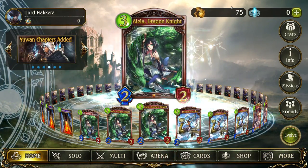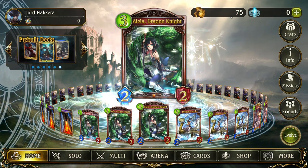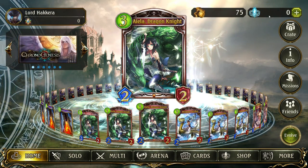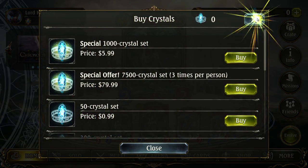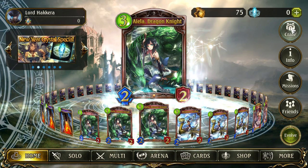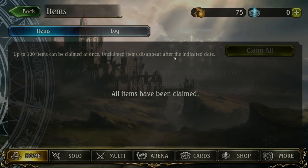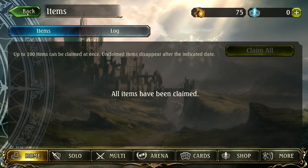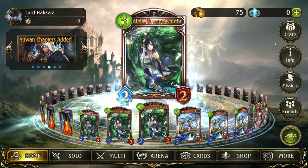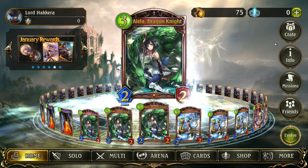In the top right are your currencies. Rupees — or gold as I like to call it — represent the normal currency earned through in-game actions, and crystals represent the premium currency you can buy with real money; the plus button is a shortcut to the crystal shop. The crate is where you collect rewards from in-game actions, promotions, and free giveaways. This should be your first stop after completing the tutorial as a new player, since this is how you get your starting packs.